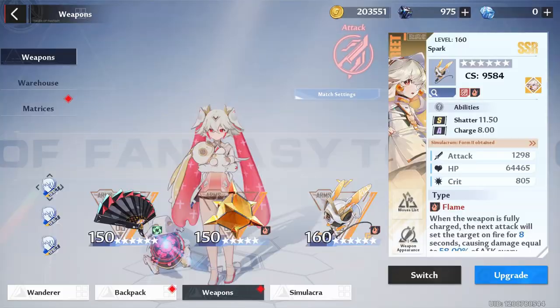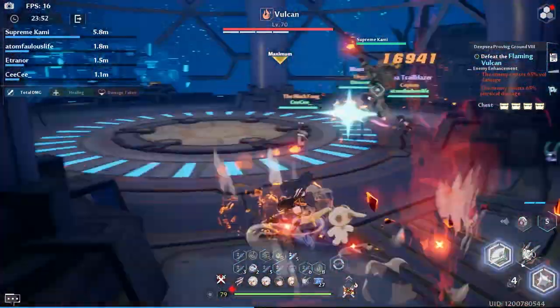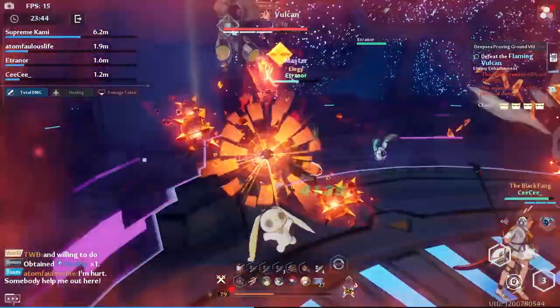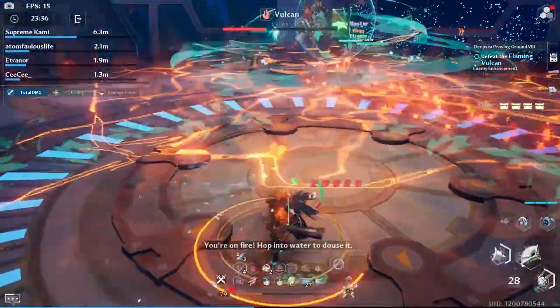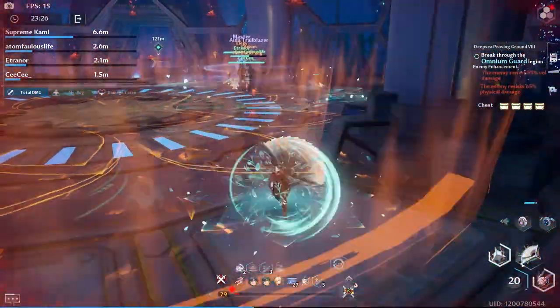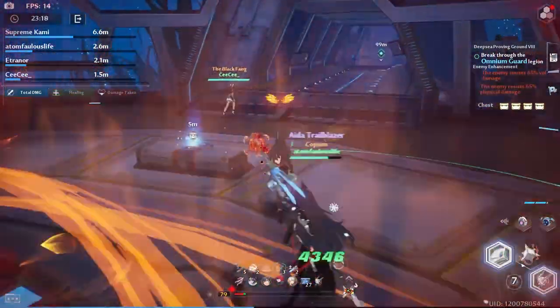I'm going to be using Ruby as a medium to test out a few things. First of all, under her regular skills, under the Moonlight Realm, she actually gives a 15% attack up — that's why we want to test it out. And then at her 5 star variant, she gives a 15% to the discharge, so we want to see how that works.